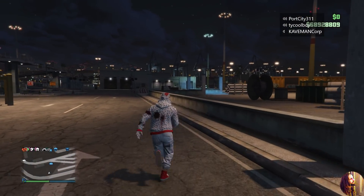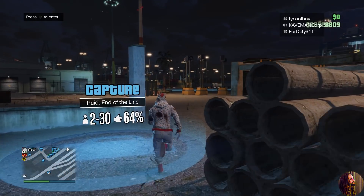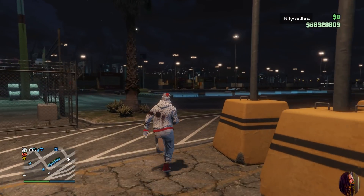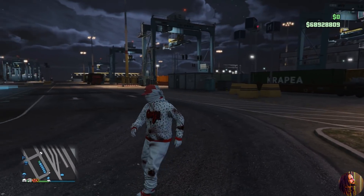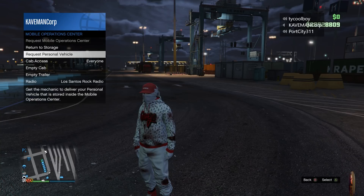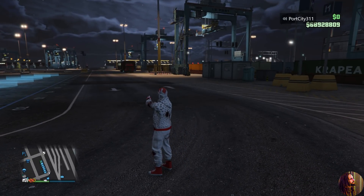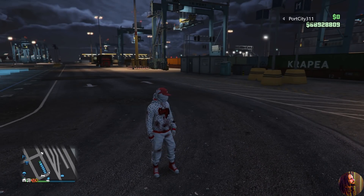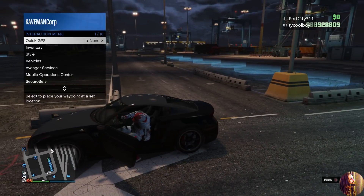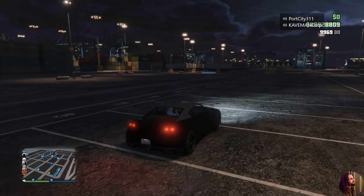Once you spawn at the docks, you'll see me order up my MOC in the video — but I only do that to show you what not to do. Shout out to S Davis for this part: do not order up your MOC because having it spawn at the docks greatly increases your chances of getting the black screen. Instead, go to your interaction menu, open the MOC menu, and call up the RH8 stored in the back of your MOC.